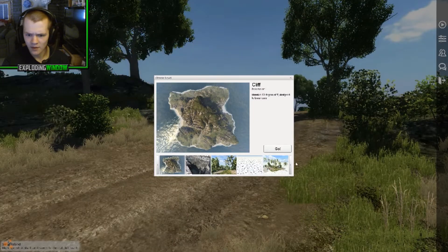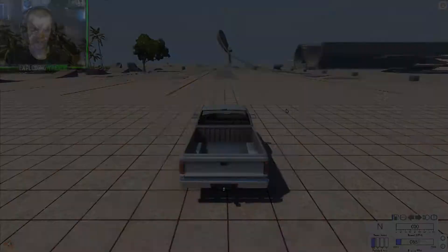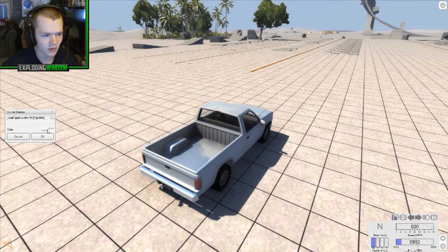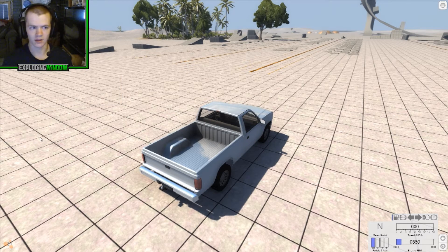I downloaded a few cars and maps. We're going to try the grid map just to test out some of the cars I got. So let's load into that. Okay, we're back in. This is the grid map. Let's go ahead and spawn the first car I have — it's the Audi Quattro. Let's make it a bright green and hit okay. Let's see what we get here.